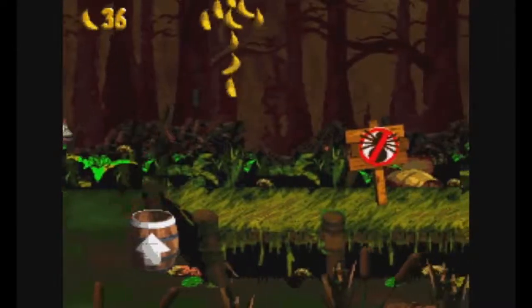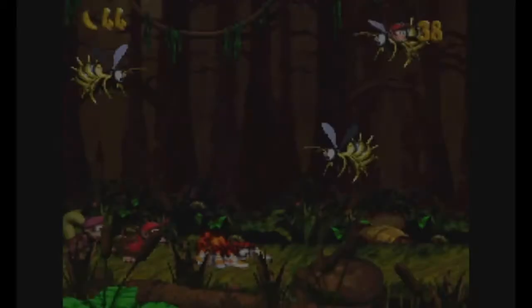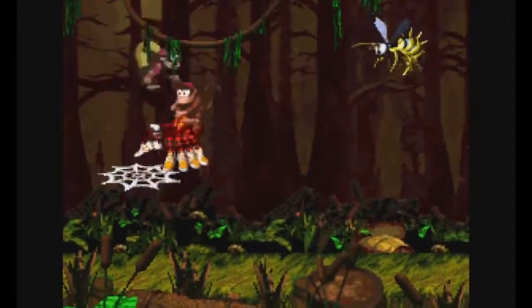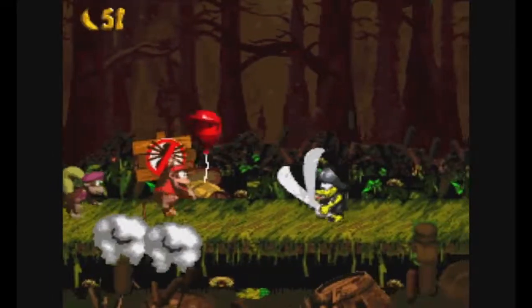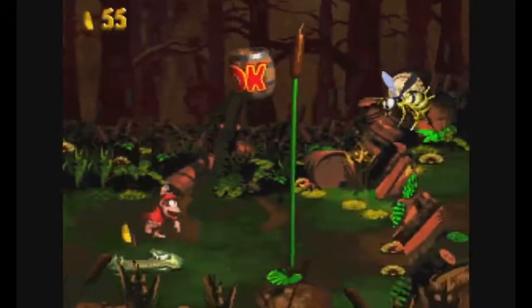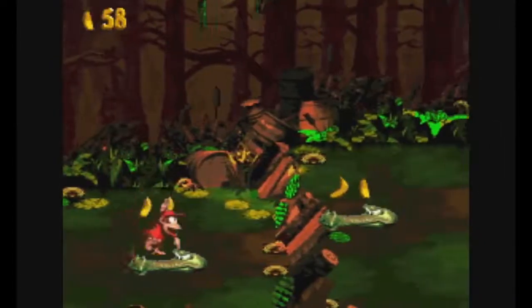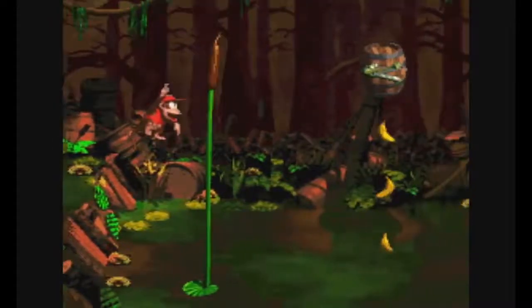After that star barrel, the group can discover a bonus barrel above a no animal sign. Use a team-up move to access the bonus barrel. Spider killage! Spider-Man! And that's all your... I should've shot that guy. Spider-Kong, Spider-Kong, whatever Spider-Kong does. Does this just slow them down? Yeah, you can actually hop on them. I've got the coin!